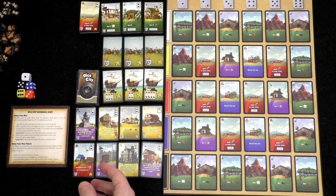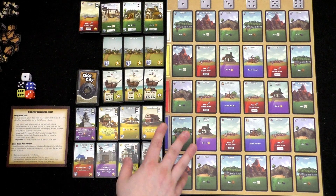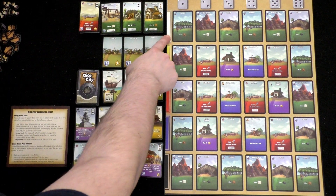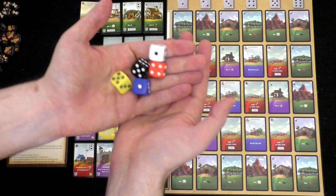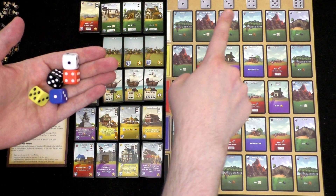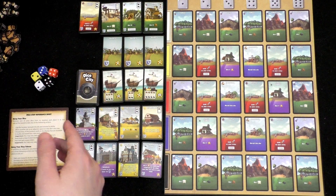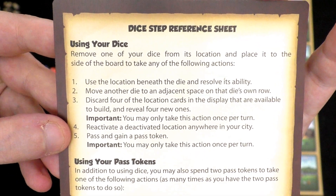It's just a hazard of my profession. So what is Dice City? For those of you that have never heard of this game before, players will roll these dice and then assign them to their appropriate space. There's the white row, yellow row, red row, blue row, and the black row. Players receive dice of those colors, then find the correct column based on the number rolled, and activate those actions. It's all laid out on the handy-dandy dice step reference sheet.